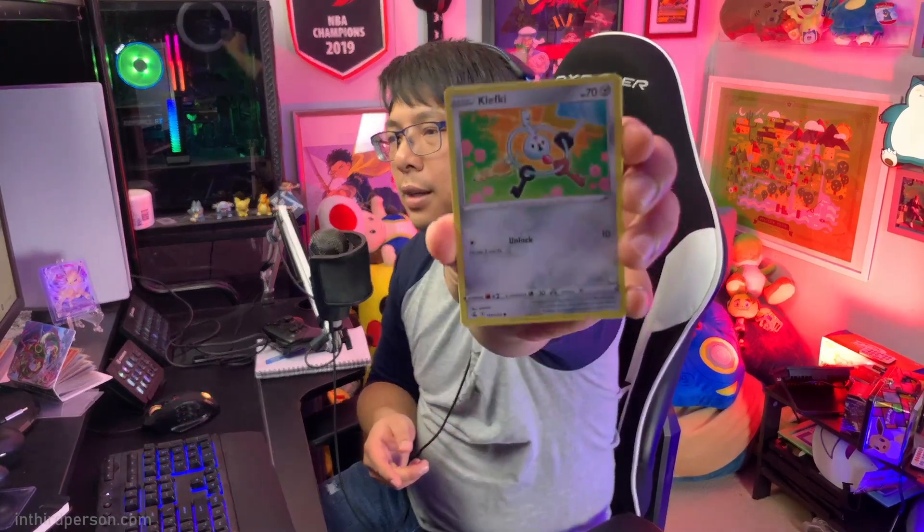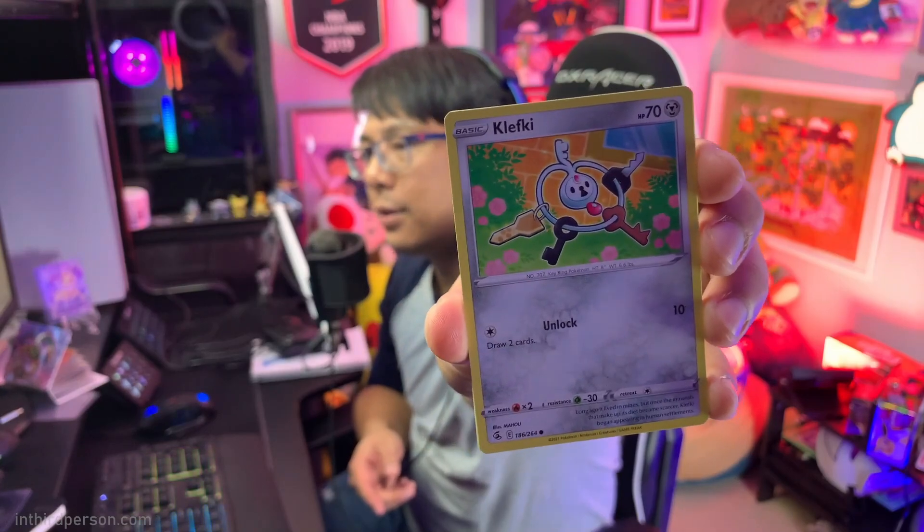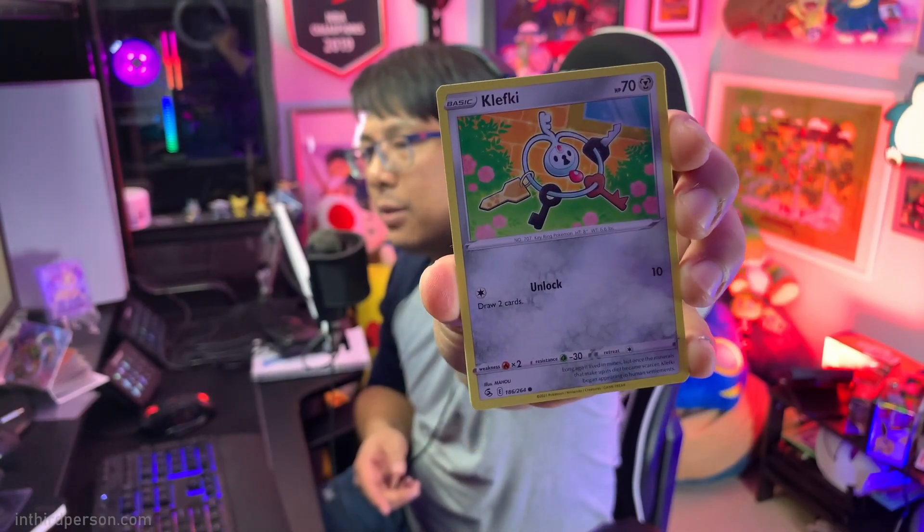This is the pack of Fusion Strike that I opened — this one had Mew on it, so I thought it's got to have a Mew V or V Max or something like that. Here's what we got: a Klefki. And Klefki — there's not really a lot to speak to: 10 damage, draw two cards.